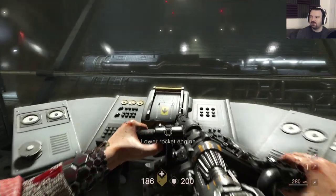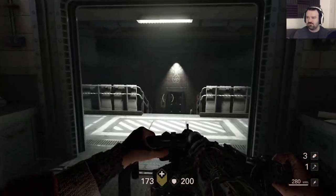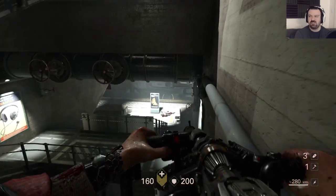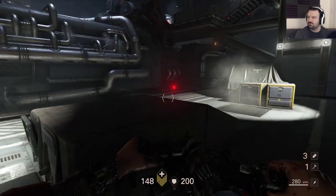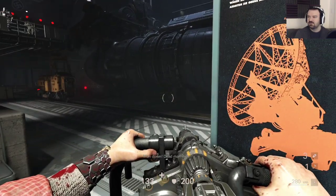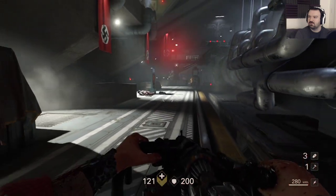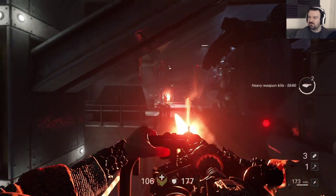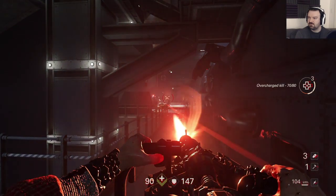I think I cleared the room. What does this do? Lower the rocket engine. Oh fuck! What the fuck was that? Some kind of crazy shit. Then I gotta get to the other side.